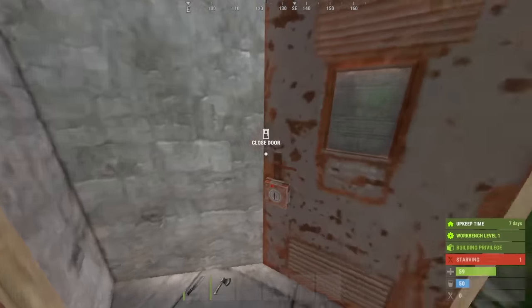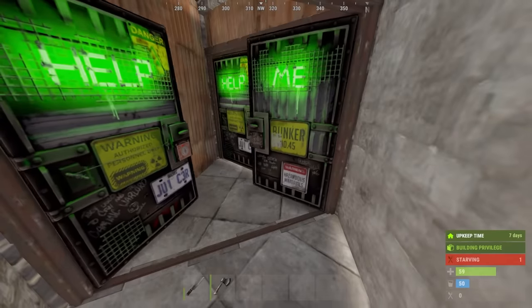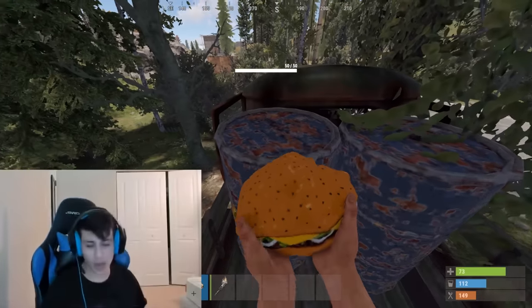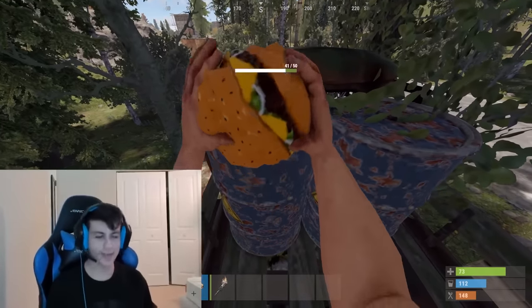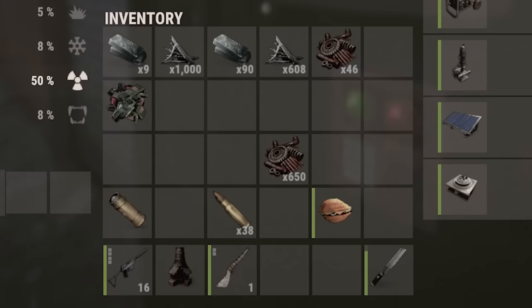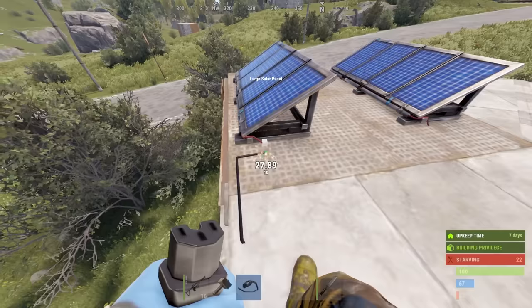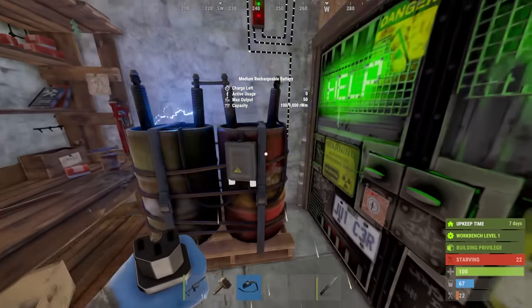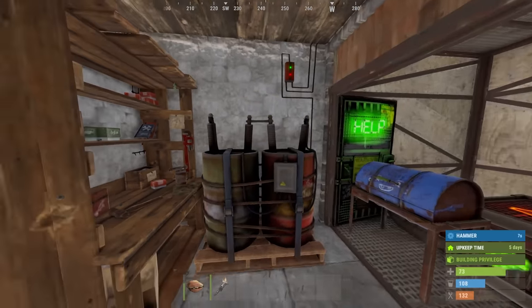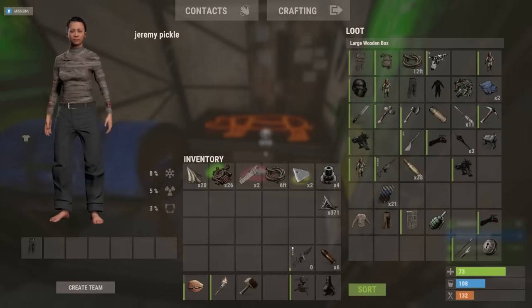Okay boys, now I just need to farm up a little bit of scrap for our turrets, electricity, and the large furnace. Alright, pretty much everything is set up. Now I'm just going to take my lovely turret outside and set up the trap.